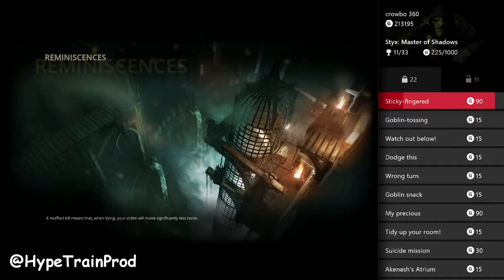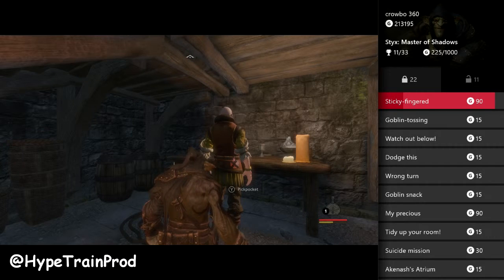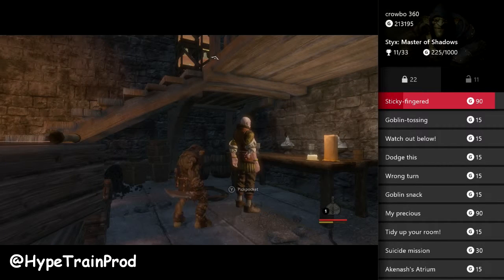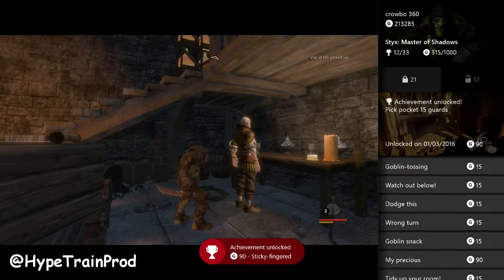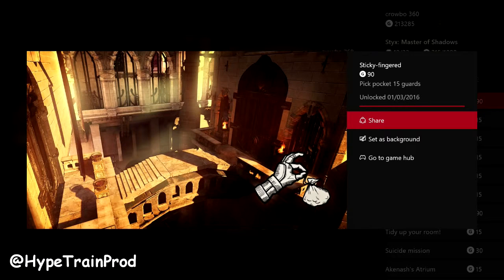And then we'll cut to the final one here. Just reloaded that — the final pickpocket — and unlocking that achievement for 90 gamerscore. Really straightforward. A nice big healthy score to get quite early in the game. And there you go is the achievement picture: stick a finger and pickpocket 15 guards.